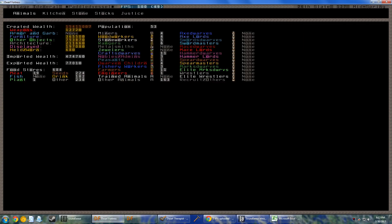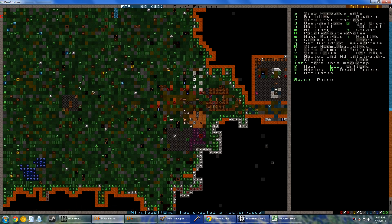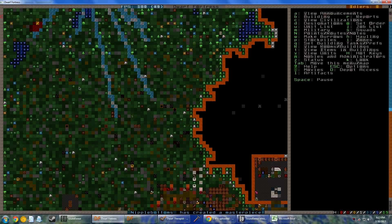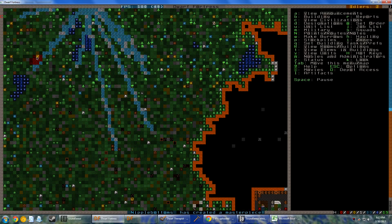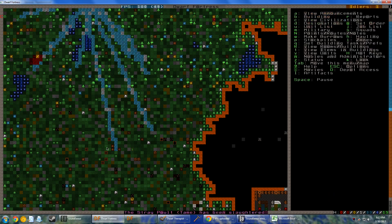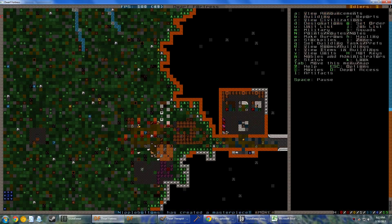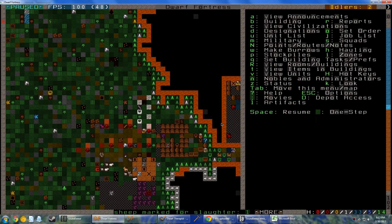I have such a surplus of food, a little bit of meat. What's all that blood from? Some bronze bolt here and a pool of giant emu blood. Apparently somebody was fighting.